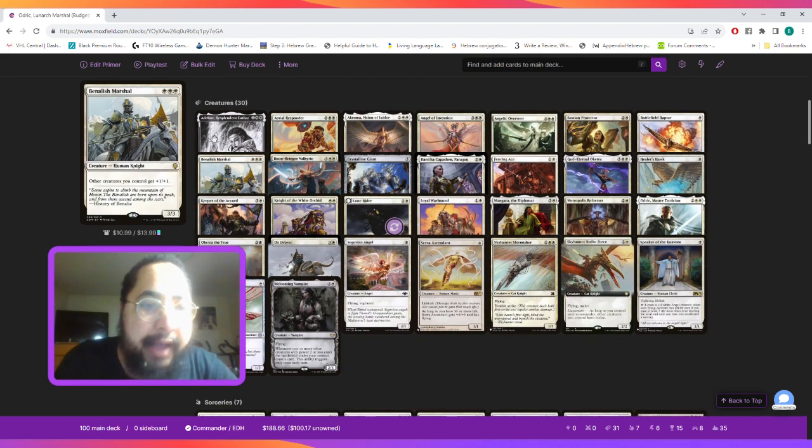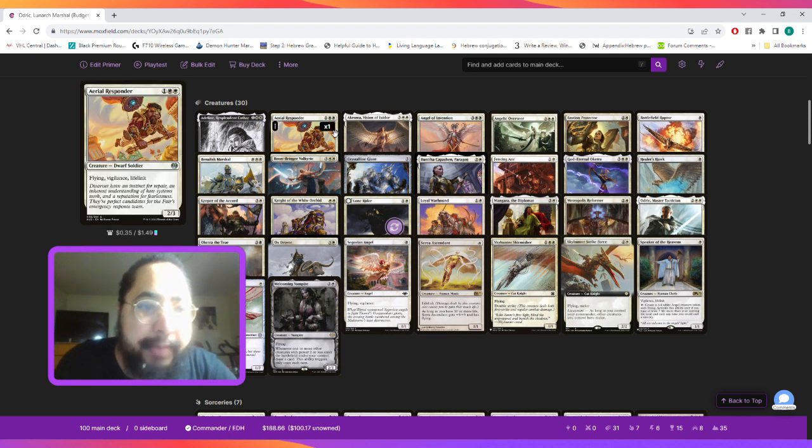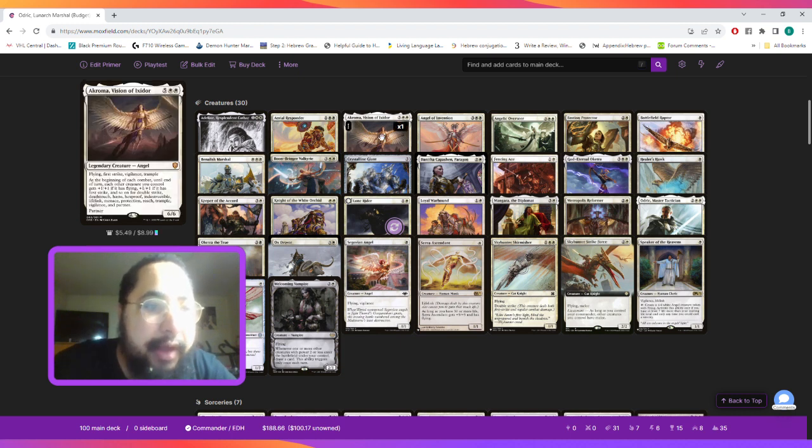Let's look into the creature package. We play Adeline because of vigilance and the fact that it generates tokens when we attack our opponent. Arrow is included just for its keyword abilities. Acroma, Vision of Ixador — basically this card is nuts because at the beginning of each combat until the end of your turn, each creature you control gains +1/+1 if it has any of these checklist abilities. So our creatures are going to get huge with this creature.